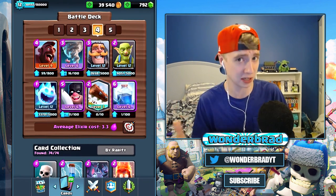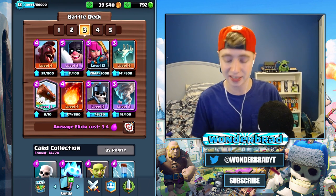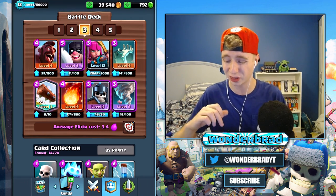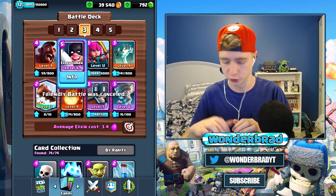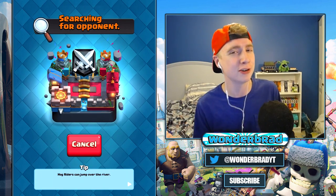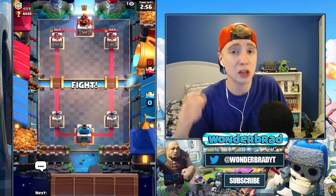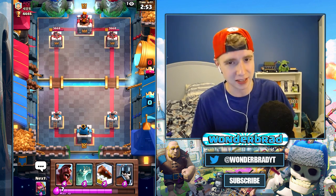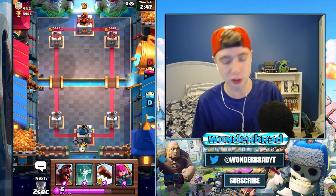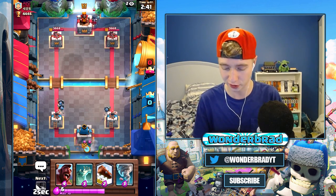Match number three features Clash with Ash's deck. I wanted to test it because it's one of the stronger decks against the current meta with bridge spam — you've got the guards for the bandit, the tombstone for the battle ram, and executioner-tornado as my favorite defensive combo. For eight elixir you can shut down basically any push in the game. As long as you're spending it wisely and not over-committing on defense, it's definitely one of the strongest.